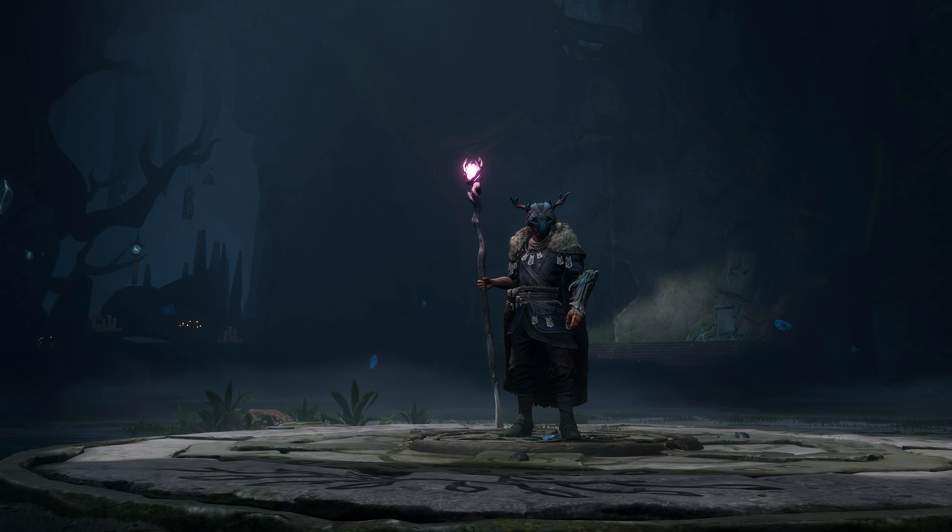Kena: Bridge of Spirits is a super solid debut from Ember Labs. It serves up an enchanting atmosphere, slick and challenging combat, and some very cute companions in the form of the Rot. It does feel a little muddled in who it's trying to attract at times, with simple puzzles and streamlined upgrade options attached to combat that pulls no punches. However, a respectful runtime, stellar visuals, and a procession of very decent boss scraps ensures that this one still manages to find itself on our recommended pile.